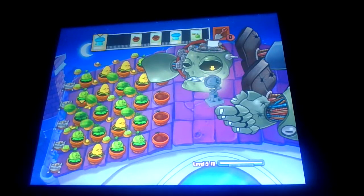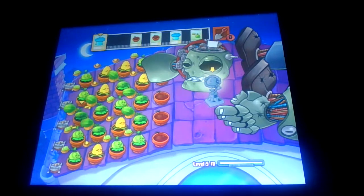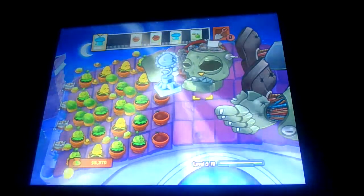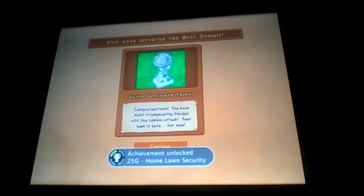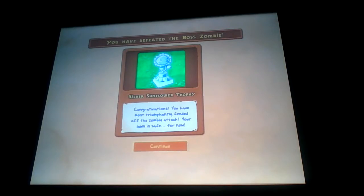And guess what? Congratulations, you have completed Adventure Mode. Yep, we did it. Adventure mode has been completed. We won the silver sunflower trophy. Oh hey, achievement: Home Alone Security - complete Adventure Mode. Yay! You get an achievement for completing Adventure Mode. It took us 11 episodes to get this far. Congratulations, you have most perfectly defended off the zombie attack. Your lawn is safe. For now.